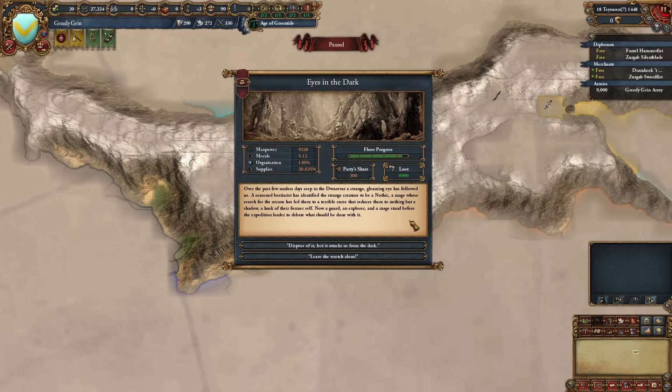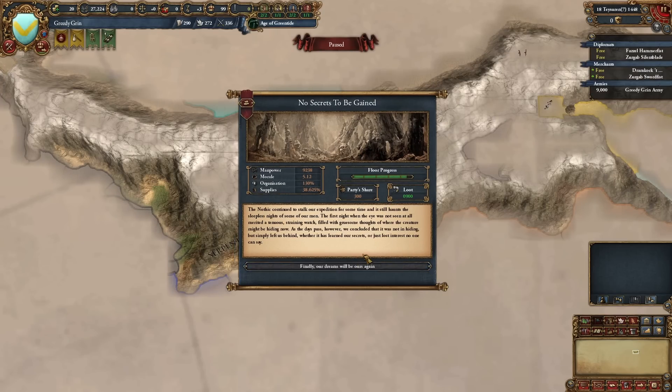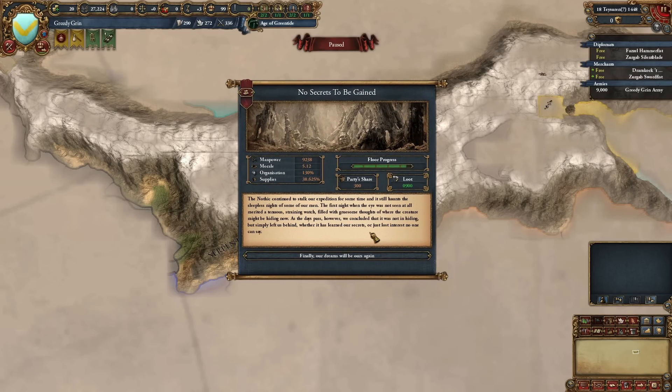Eyes in the Dark: a strange gleaming eye has followed us — a 'nothing,' a mage cursed to be reduced to a husk of their former self. Options: be done with it, or leave it alone. We left it alone. The nothing continued to stalk us for some time, then eventually left us behind — whether it learned our secrets or just lost interest, no one can say. Result: gain 0.5 morale and 5% organization — one of the best events you can get.